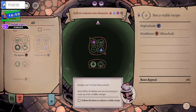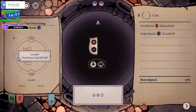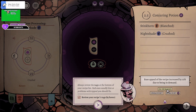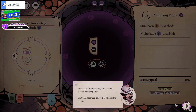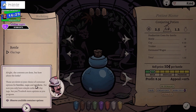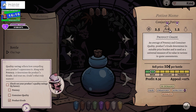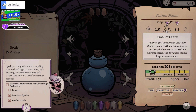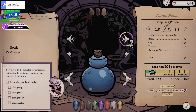Follow the hints to achieve a viable recipe — add fire water. There we go, I've got a valid recipe now. So it's in demand, it's not very savory, and it appeals to sorcerers. It's a conjuring potion. Finalize the potion — so now we've got the contents, we need to bottle it. We get to pick the bottle, the cap and some trinkets. We've got simple corks and clay for now. Product grade is 1.9, container quality is 1.2, and potency is 2.5 — I'm guessing these are out of 10.